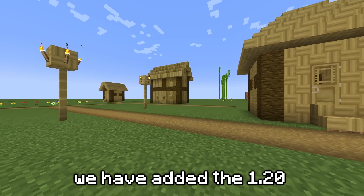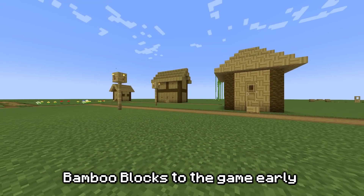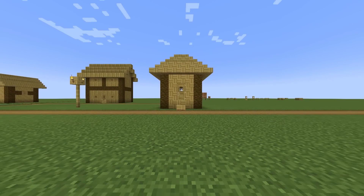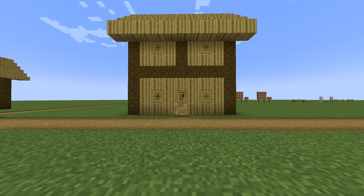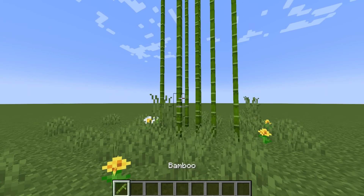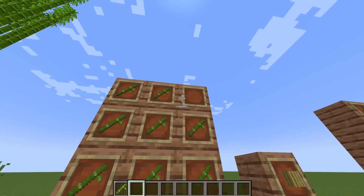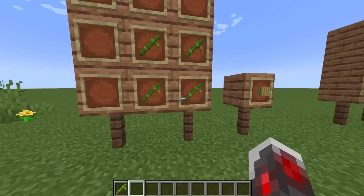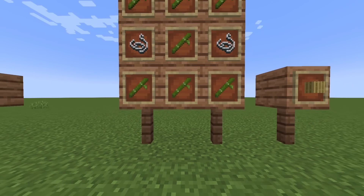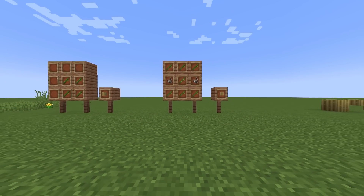Today in Minecraft we have added the 1.20 bamboo blocks to the game early. First I must ask you, are you team mosaic bamboo wood or are you team straight bamboo wood? To begin, this would all start with your regular bamboo item. Should this be the recipe for a bamboo block, or should it be as simple as just four bamboo? The outcome would be a bamboo block, or should the bamboo block be designed with a different recipe such as string?